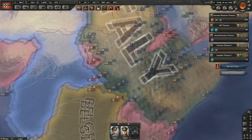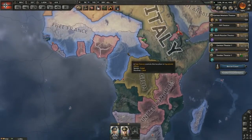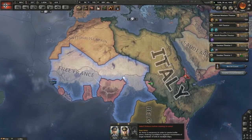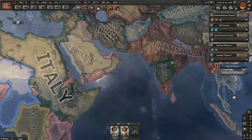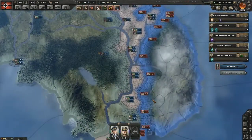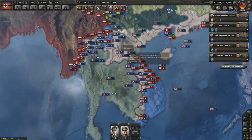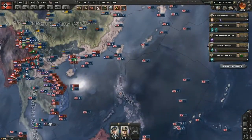Our allies in Africa are doing pretty well and can start pushing into the last of these nations' holdings. There are bits in Vietnam and South Korea. Vietnam's being fought over — the Siamese Empire pushed out and took quite a bit of French Indochina, and the US has now deployed troops there. Of course the US has deployed troops in Vietnam — why wouldn't they?